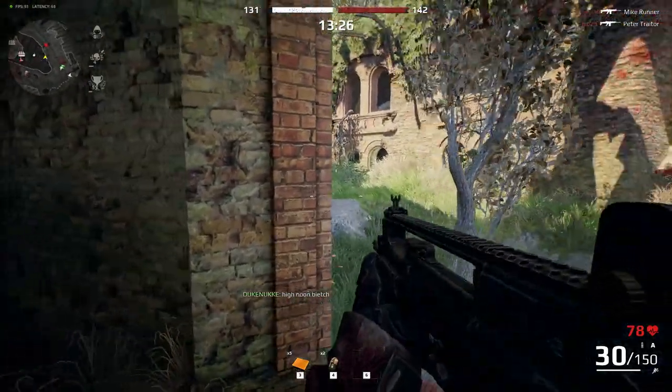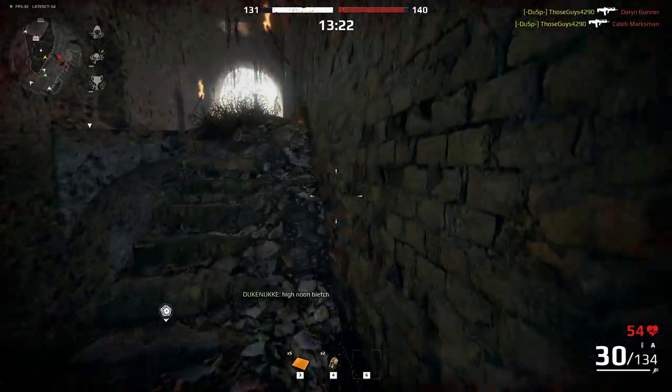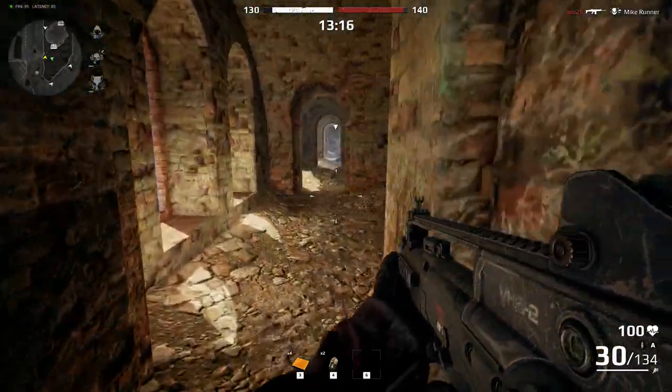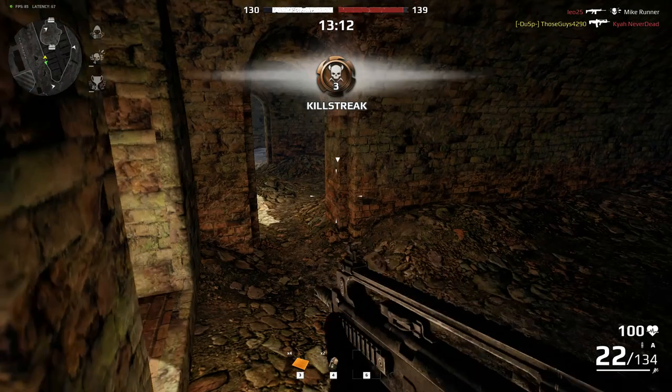Welcome to another Survarian review. Today we're going to look at VHS-II, an insanely reliable tier 5 assault rifle from the Scavengers faction. The rifle originates from Croatia and is almost recoilless even outside the game when in the right hands, but sadly this does not apply to the game.